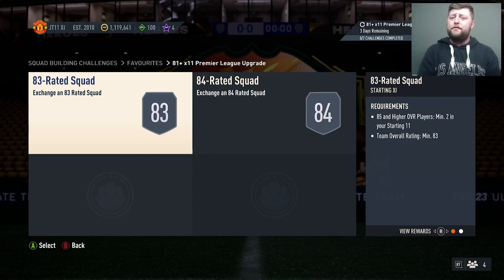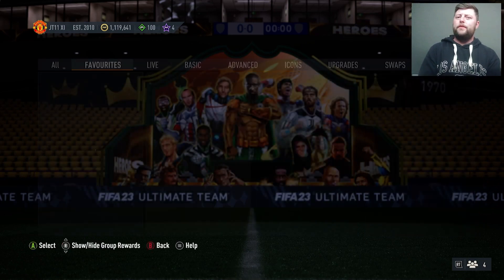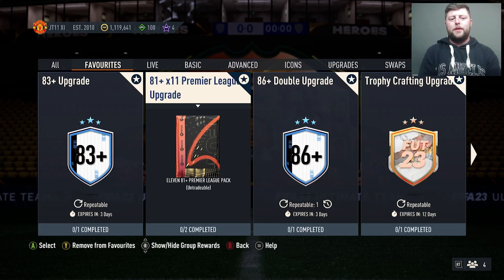Realistically in that 83-rated squad you don't need too much, because two 85s is going to take you over the odds. So you probably need a handful of 82s, maybe one or two 83s, and you should be an absolute gooden. This one for me would be the only one I'd actually grind, purely for the fact of what I like in the Team of the Seasons — obviously La Liga, Bundesliga, Serie A. There may be a couple of special ones that you want, but I would much rather have a full 11 of Premier League than I would Serie A.